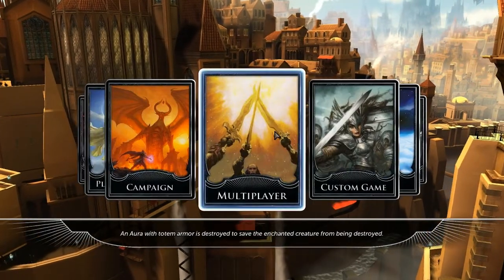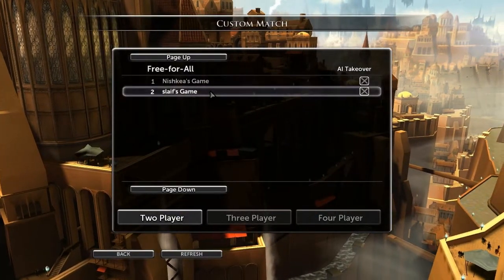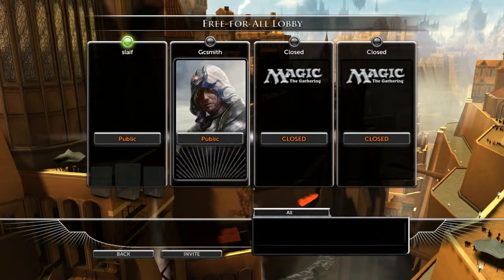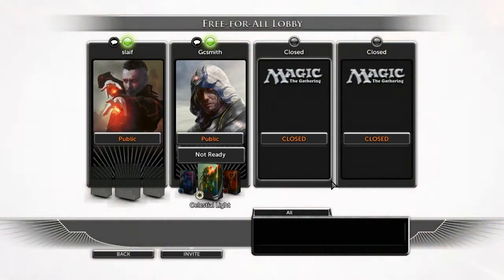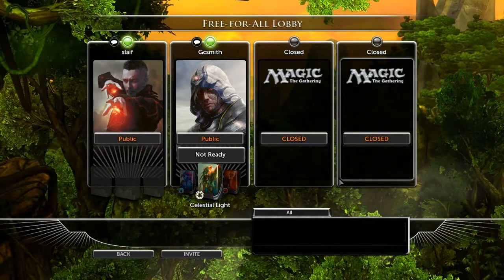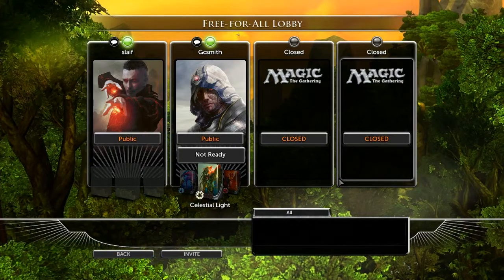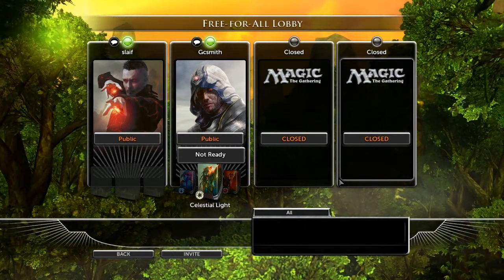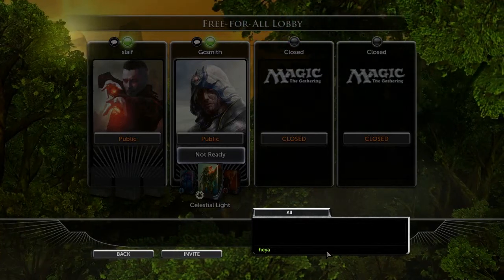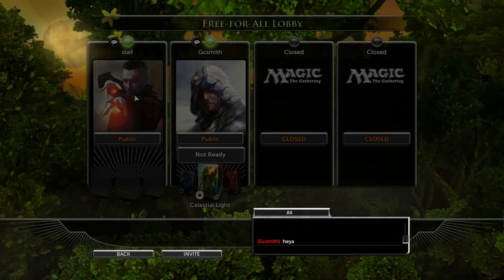I'm going to show you a multiplayer game. Let's go to custom match, two players, and see if we can join one of these games. I'll choose the one with crosses because that means when someone leaves there's no computer takeover. I'm in the game and I'm ready to use my Celestial Light deck — the pre-order deck, which is why it's fully unlocked. The main reason I got this game was to play with an American friend, since we both play WoW but on different server clusters.